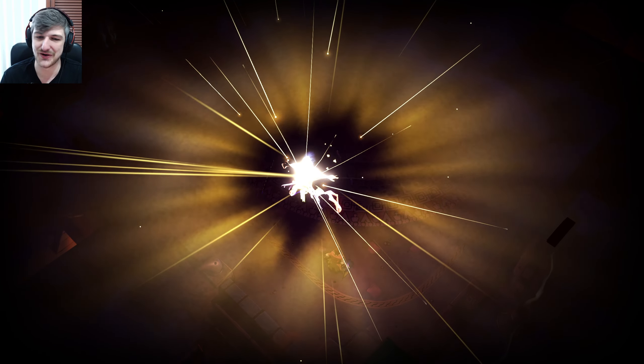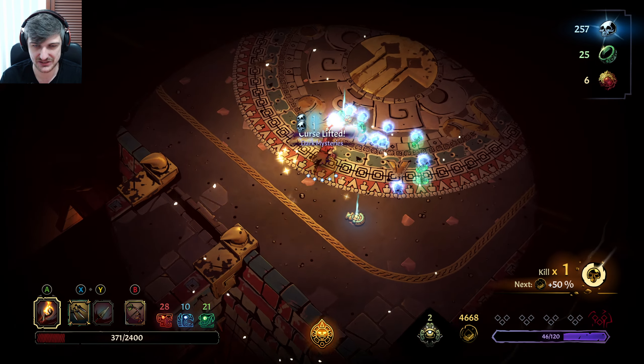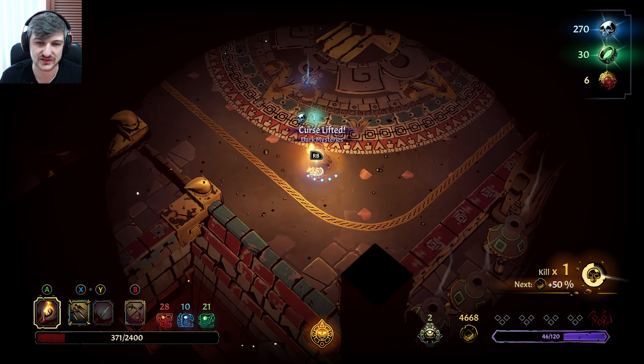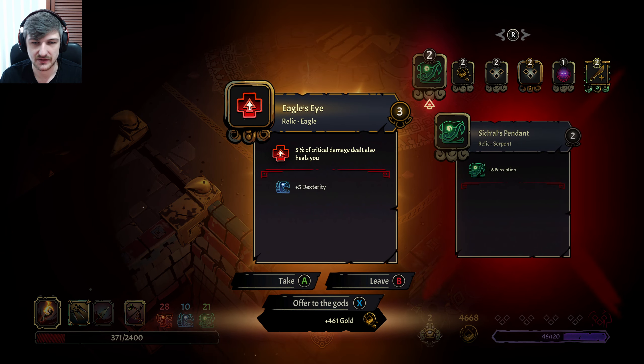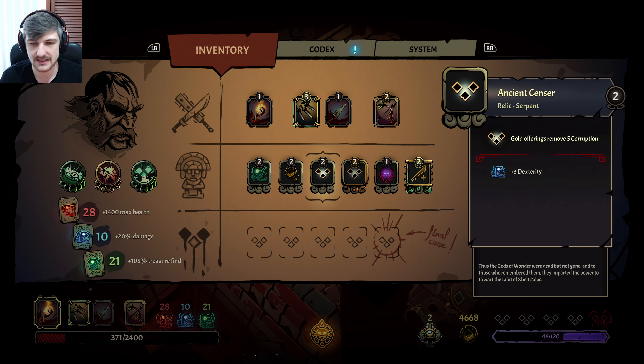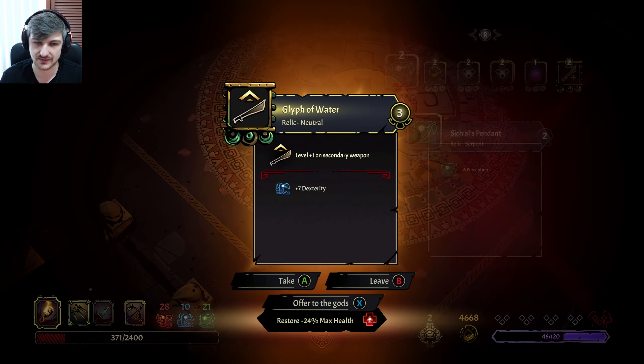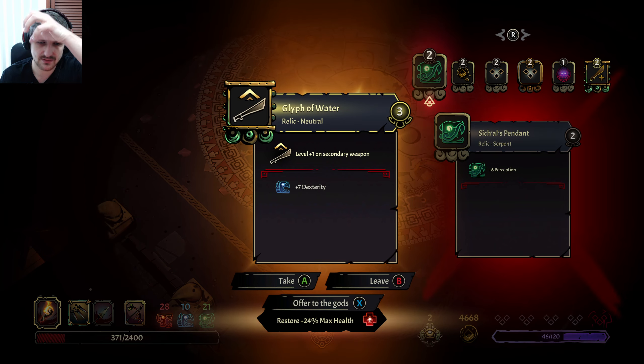But we got hit for a lot of damage — that was not vale la pena. 5% of critical damage dealt also heals you — super nice. I don't know if we have anything that deals crit, which is an issue. Per character hit — so that's actually better if you shoot through more enemies, okay that's good. 461 gold is significant. Level 1 on secondary weapon — secondary weapon is trash right now.